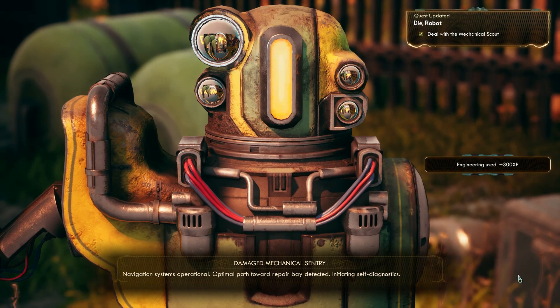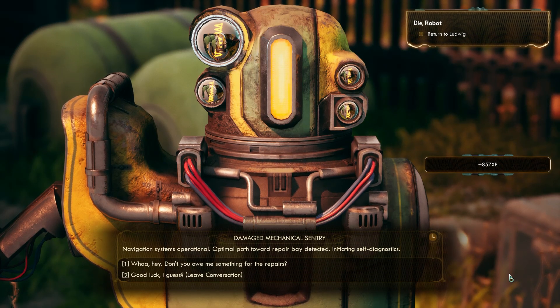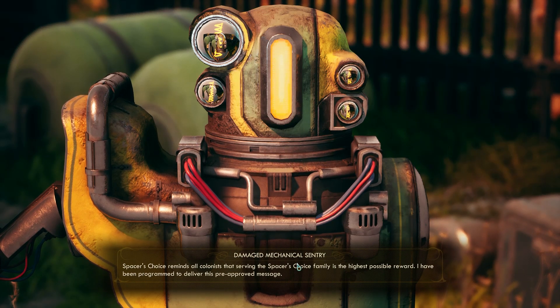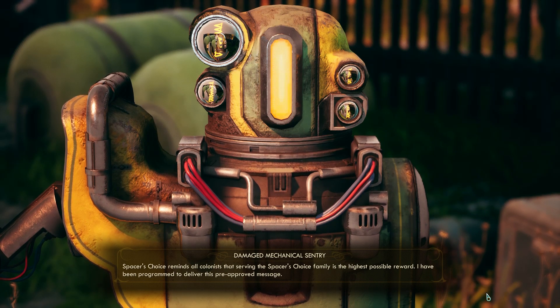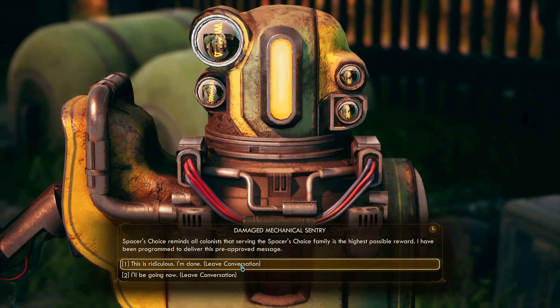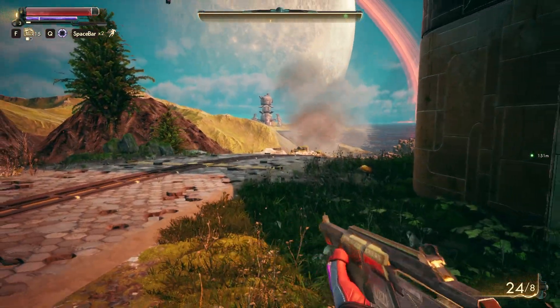Navigation systems operational. Optimal path toward repair bay detected. Initiating self-diagnostics. Can you give me something for these repairs? Spacer's Choice reminds all colonists that serving the Spacer's Choice family is the highest possible reward. I have been programmed to deliver this pre-approved message. Very well, it's worth a try. Short hop back to Ludwig — can we just teleport to him? Yeah, we can.